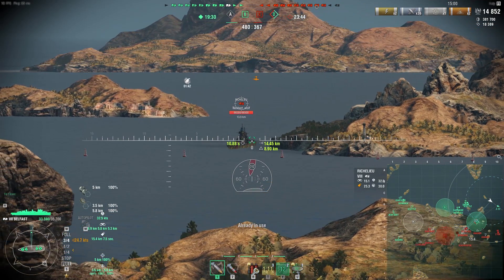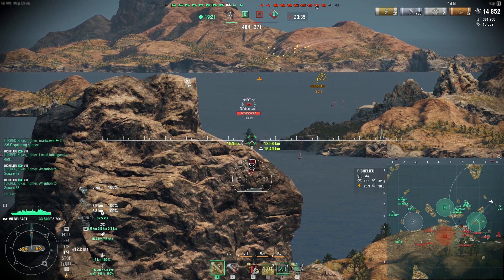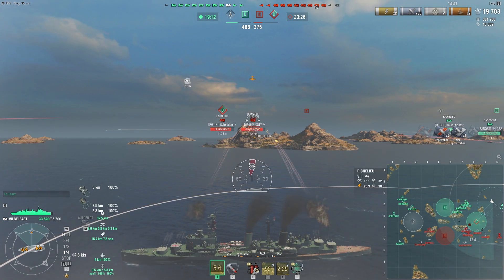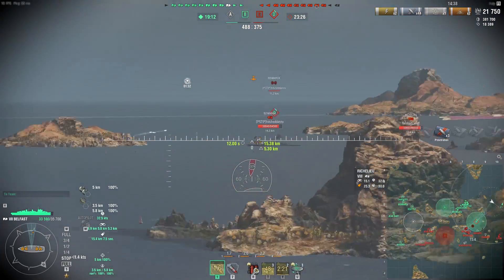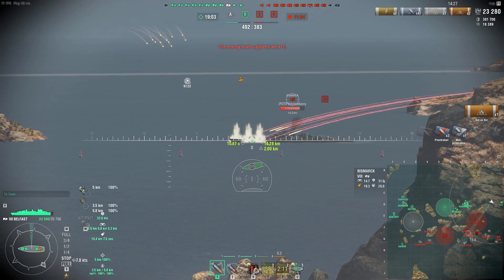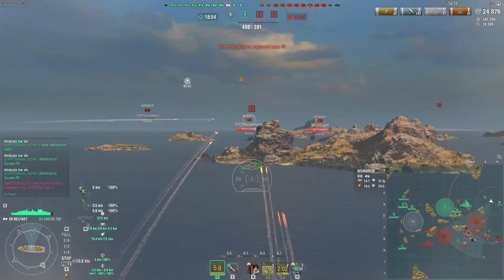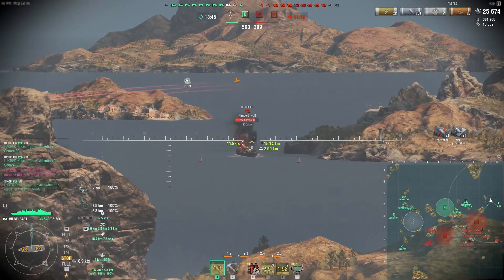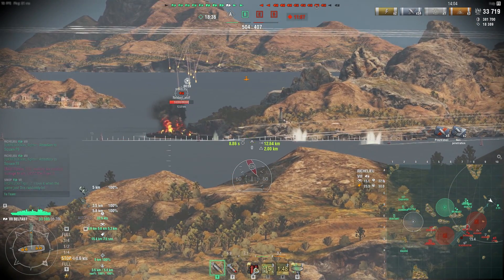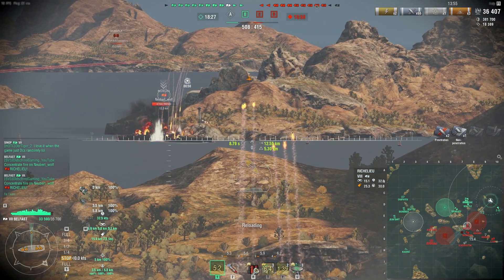Instead I try to set up a position behind the islands using my smoke and start engaging these battleships, hopefully discouraging them from holding their ground and making them turn around and head away from the cap. The Belfast can be pretty efficient in making battleship players disengage with all the fire spam. I'm also running IFHE on my Belfast captain, which means the alpha damage on my salvos is pretty high as well, coupled with the fire chance. When you see the end results of this game, you'll understand the damage output this ship has at tier 7.